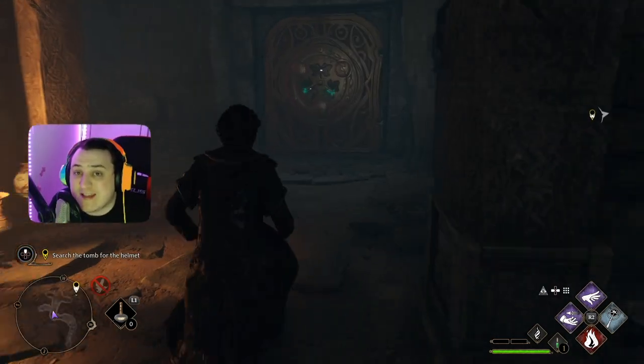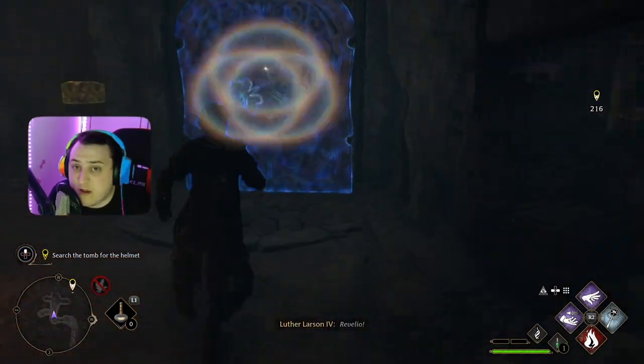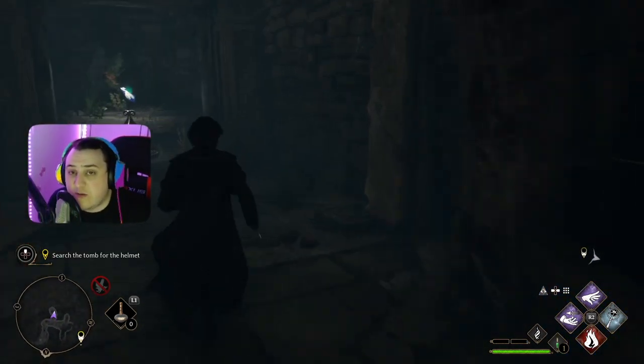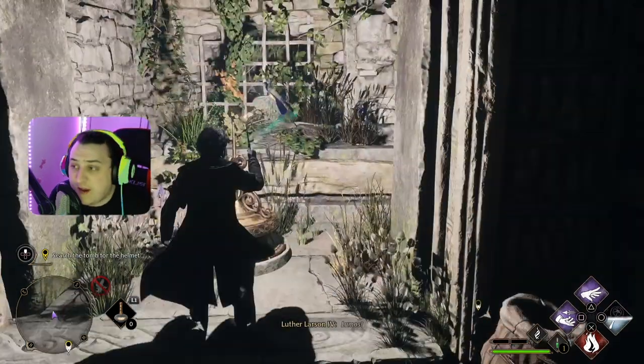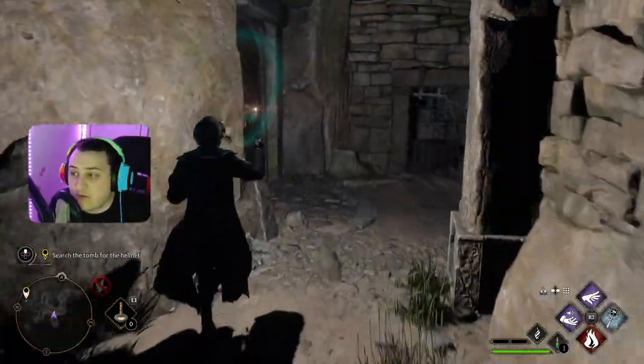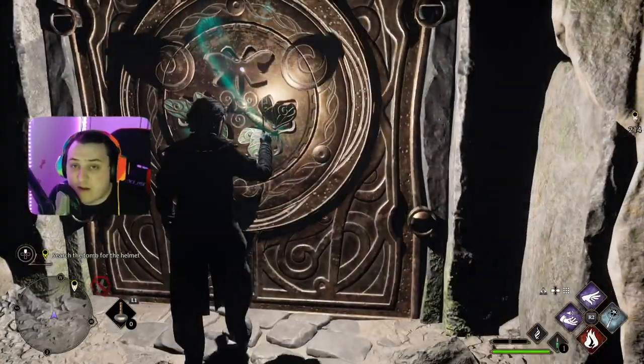Alright, so the first thing you need to do is get this butterfly and bring it over here to the door. The butterfly is over here to the left. You're going to want to go over there and use Lumos, which is like your flashlight. It'll actually get the butterfly onto your wand, and then you're going to walk it over and click the shoot button to get it onto the door.